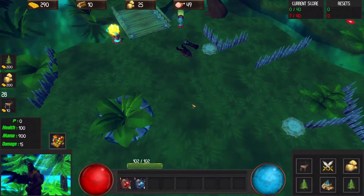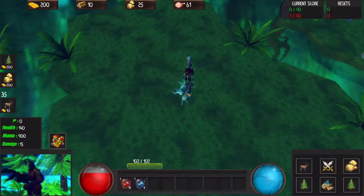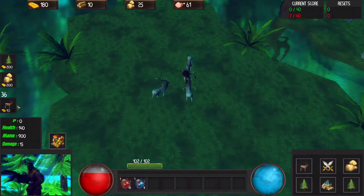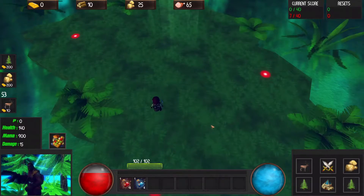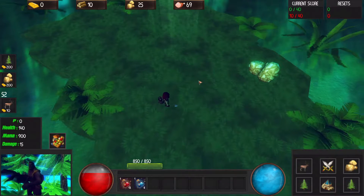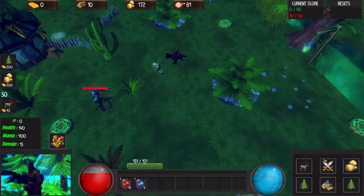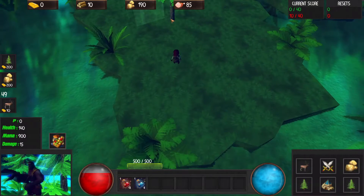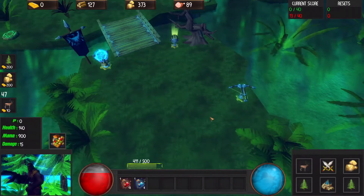I guess I died. What do these buttons do? Can I control this guy? Is this what the deer button does — make this guy get more deer? Nothing's happening. Can I click the rock button? Oh! Click the space and he goes over. Let's click on trees again, because I think this guy needs to cut the tree down. This guy's cutting down trees. Things are going well for me.